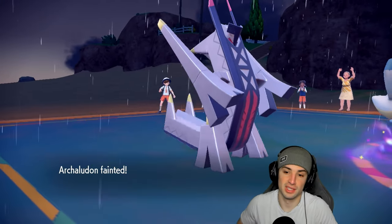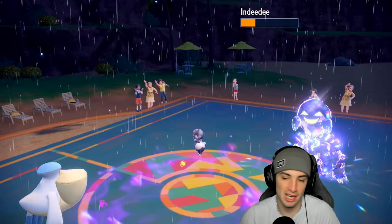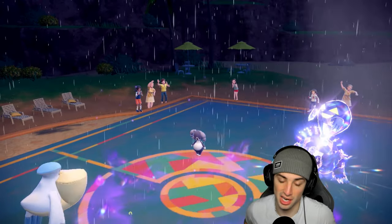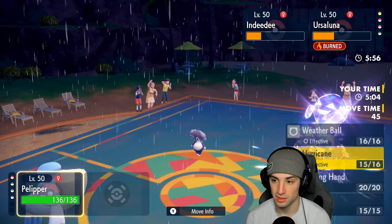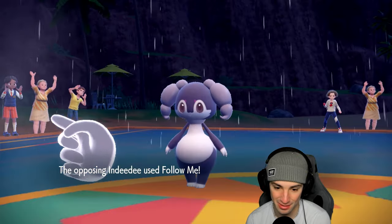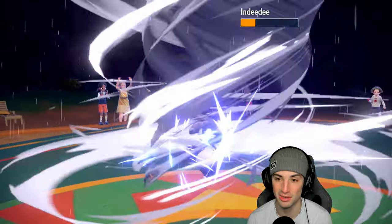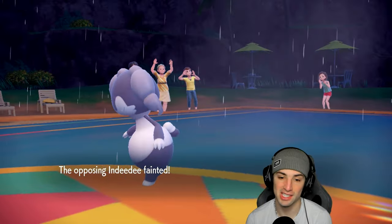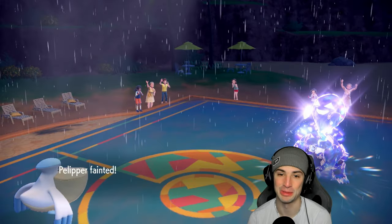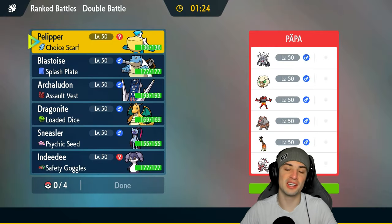They just got the best of us — ever since turn one I made the wrong call. Hurricane isn't even bringing it down. I don't even have a shot here. I'm hoping they Protect Ursaluna to pop another Trick Room, but I'm choosing Hurricane and going for Follow Me regardless. Follow Me comes out, they go for Facade — that's game. Facade on Ursaluna is absolutely OP. GGs to our opponent; we start off zero and one. Let's bounce back in match two.